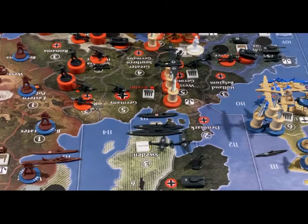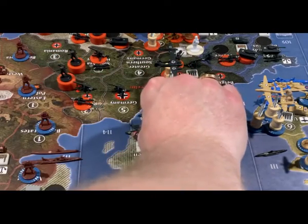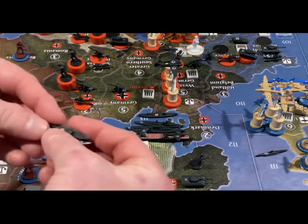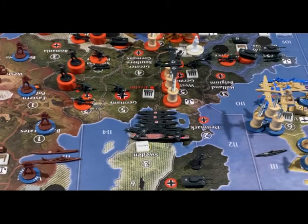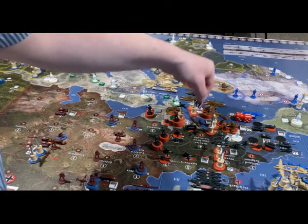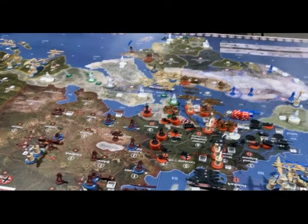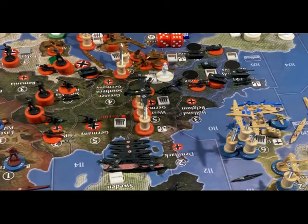For placement of new units, the new carrier goes in C-Zone 113 for protection, along with the two new transports — England has enough forces to threaten C-Zone 112, so staying in 113 is safer. Germany gains income: up two for Finland, one for Bulgaria, two for Yugoslavia, two for Normandy-Bordeaux, three for Southern France, and four for France itself. France's income tracker drops from 19 to 10. Also, two units from Denmark moved south into Western Germany for additional defense.